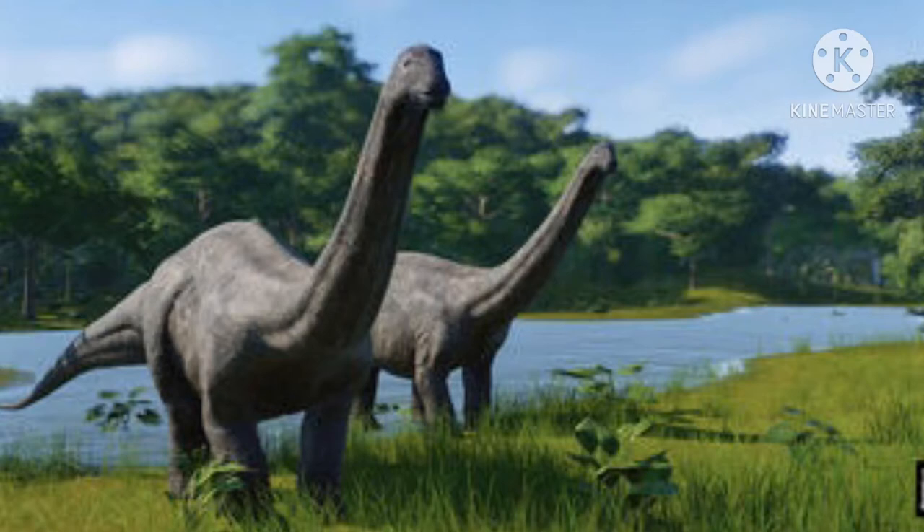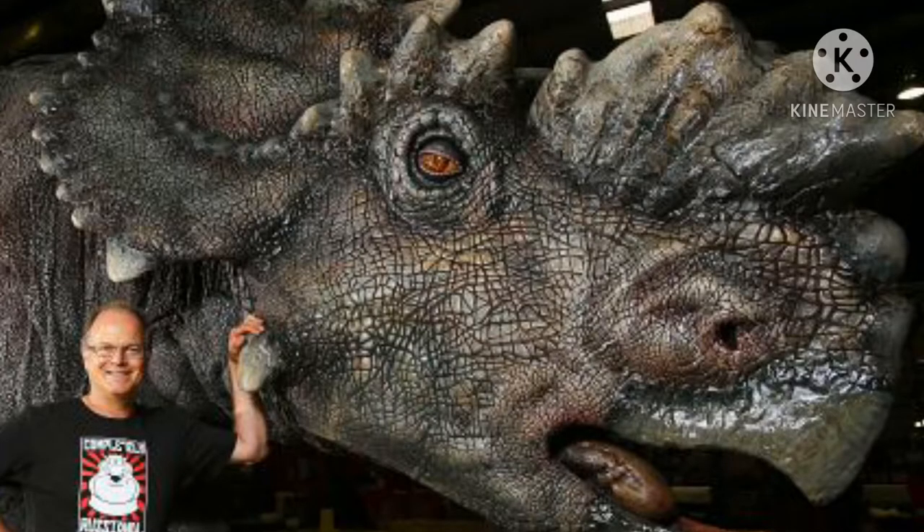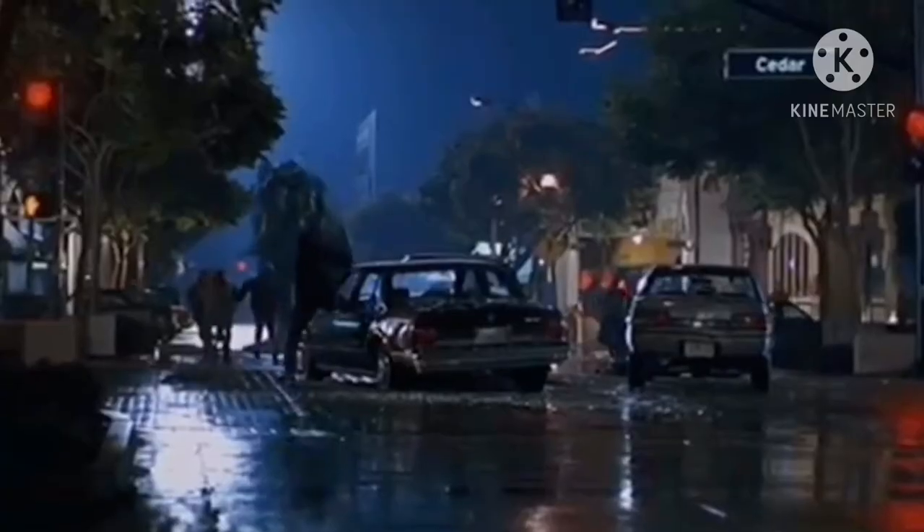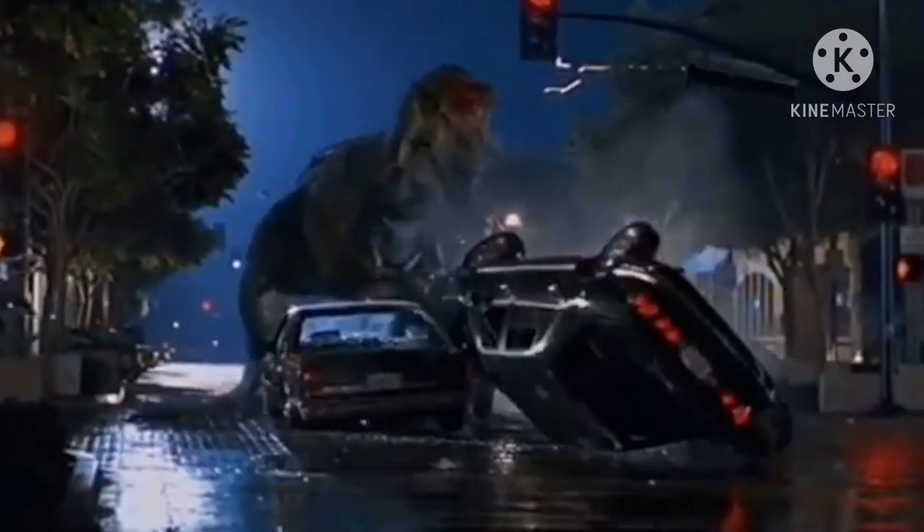The herbivores that were not ready included Apatosaurus, which would become a main feature in Jurassic World — it's in like three different enclosures. An interesting one that was originally going to appear in Fallen Kingdom and caused a whole issue with the toy line was the Pachyrhinosaurus. For the Fallen Kingdom toy line, the Sinoceratops toy was actually molded to be a Pachyrhinosaurus, because they originally planned to feature that as the new ceratopsian. And the final one — which I'll note is legally complicated — is the Euoplocephalus, which is an ankylosaur. That's all the dinosaurs they had up to 1997.